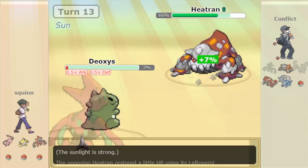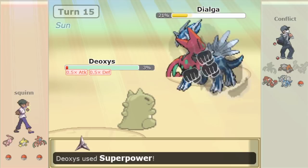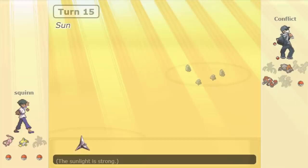Conflict can Protect freely here. The last move is almost truly going to be Superpower. But even at minus two, it's going to sting Heatran if it stays in. He does not stay in — he decides to sacrifice the Dialga. So that DOA killed a whole lot, as it finally succumbs to its own Life Orb from behind the Sub.